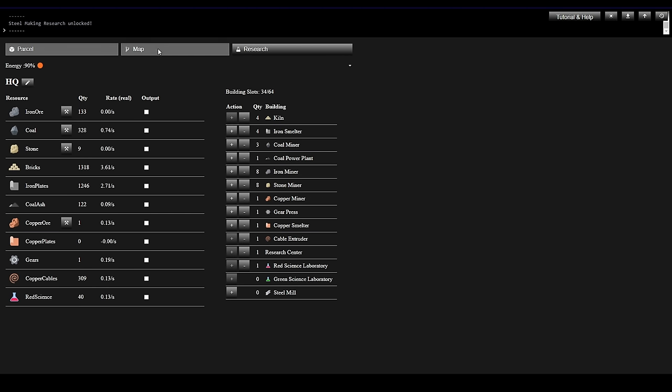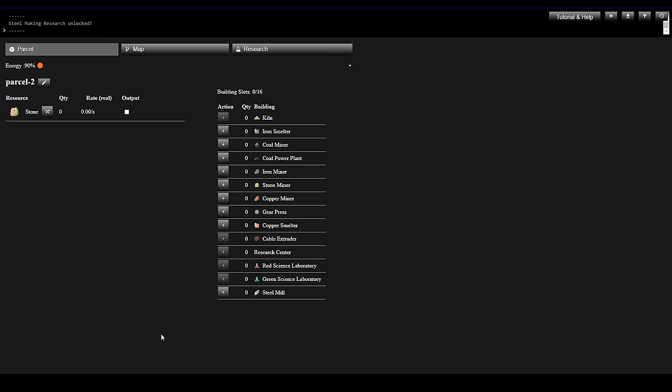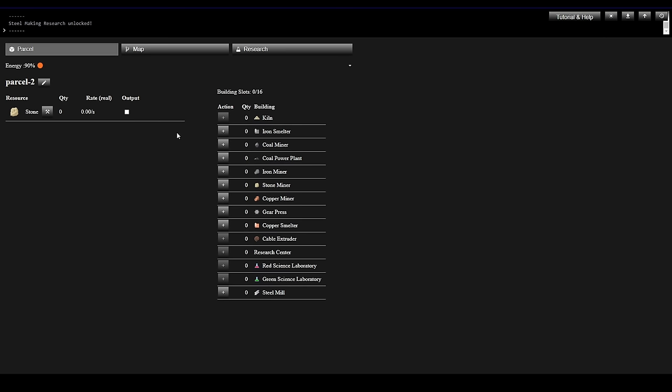We're going to do it as a whole new site. Let's go to the map and add a parcel. I'll click on here — now I've got a brand new factory site. This factory site lets me leverage the inventory from Headquarters, and to the extent we've got 1,300 Iron Plates sitting in Headquarters, I have access to them from my other factories. Let's build some stuff here.